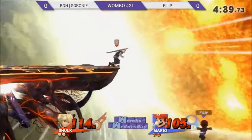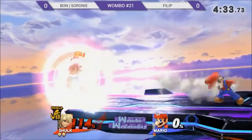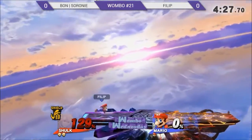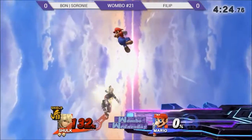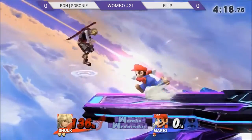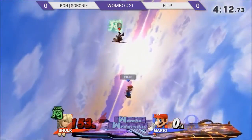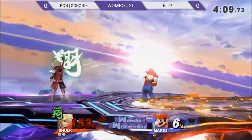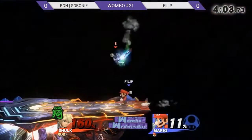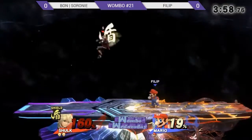That doesn't quite kill. Does he have a second jump? No he doesn't — great awareness. She's just going to go into shield. She doesn't have to do anything right now as long as she's not dying. This is generally the cycle that Shulks do when trying to tank a stock: they use Jump Monado to jump all over the place and evade the opponent while waiting for the shield to build up, then go back to shield and keep tanking.